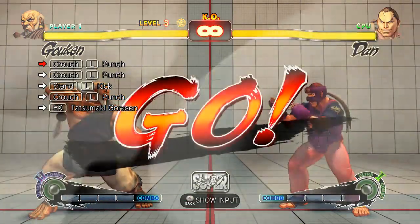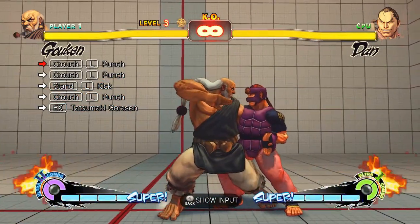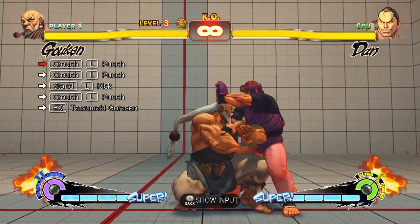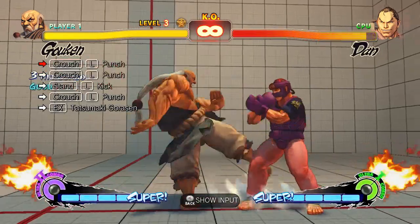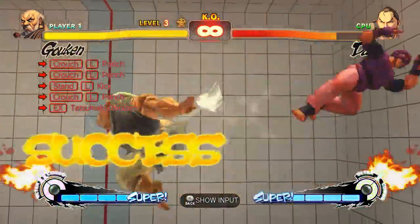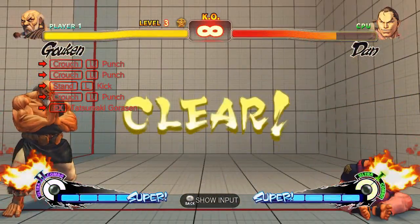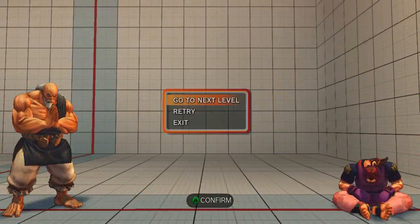Your third trial is basically your basic hit confirm off a crouching jab. You still have to leave a bit of a gap after the standing light kick, so you could mess it up, but it does seem safe if you choose to do it. The only way it's not safe is if you wait too long and hit them while they're blocking.